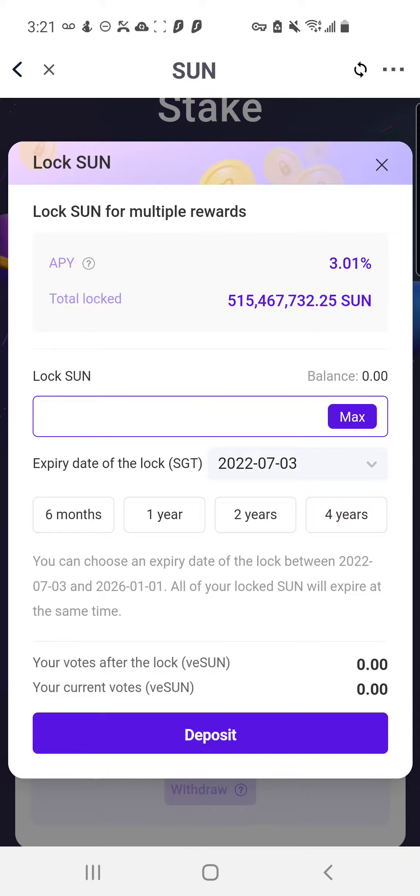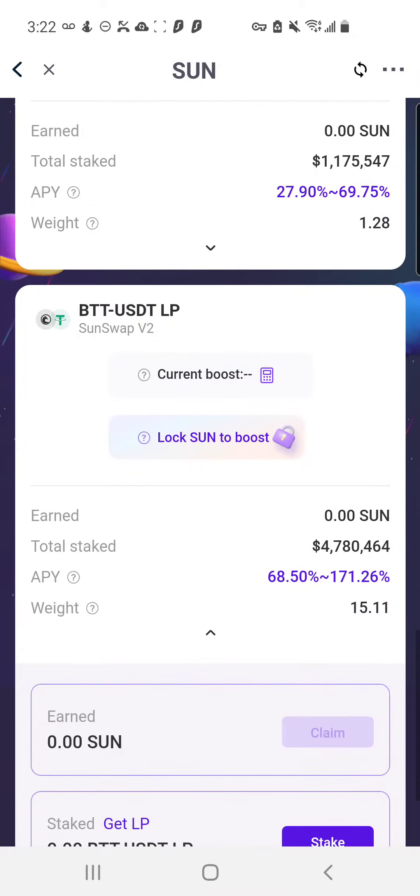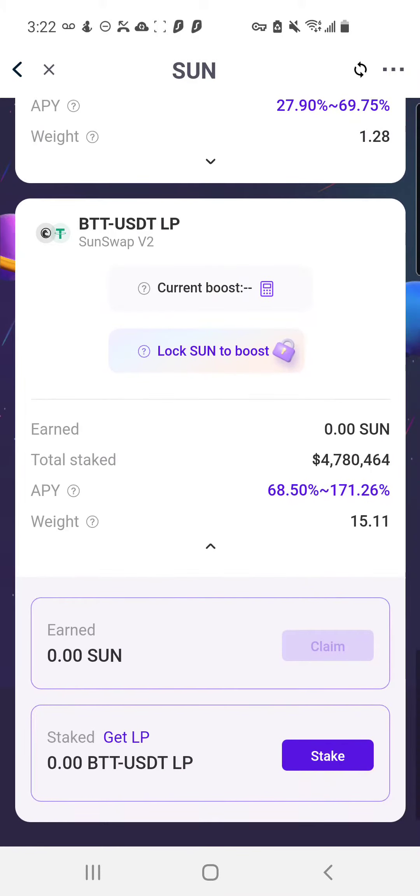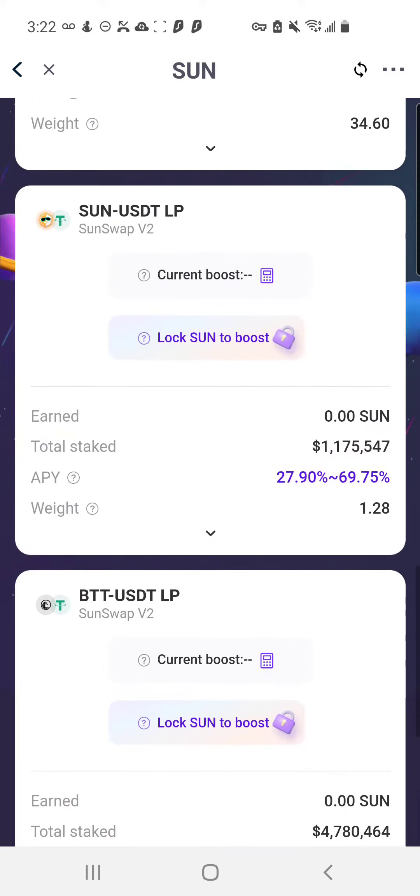The main reason you want to lock up your Sun is because this is kind of a long-term project. When you lock it up you have to lock it for at least six months, one year, two years, or four years. When you lock it up you're boosting your mining power — you can see where it says 'Lock Sun to boost.' That's your goal right there.